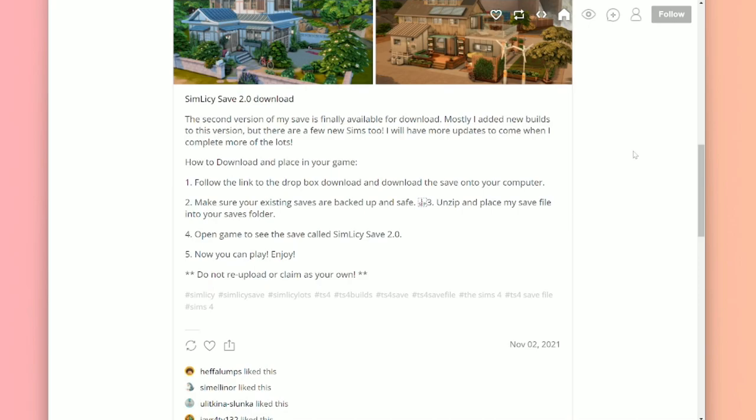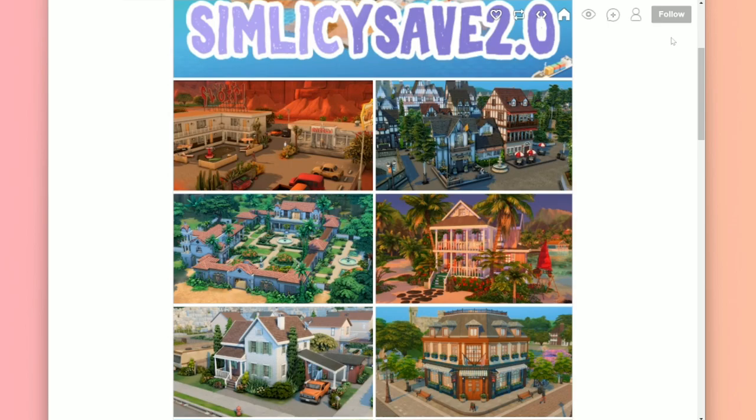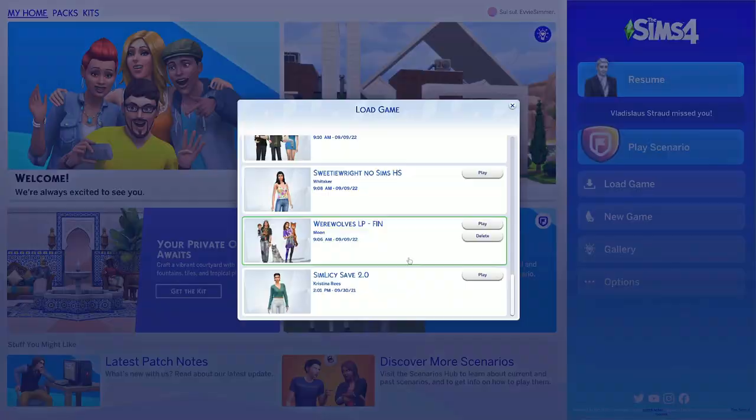It says the second version of my save file is finally available for download. Mostly I added new builds to this version, but there are a few new Sims too. I will have more updates to come when I complete more of the lots. So I have already downloaded this save file and put it into my game, so I am ready to go and tour through it.